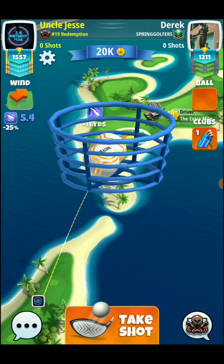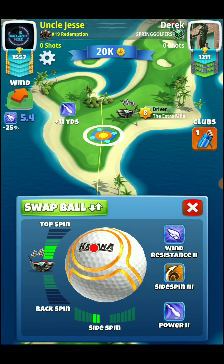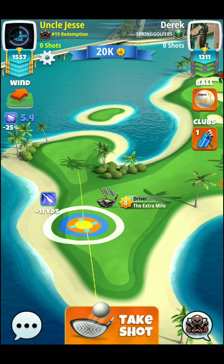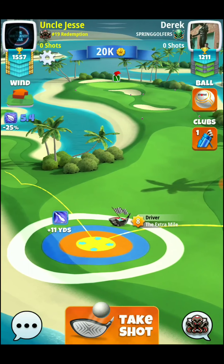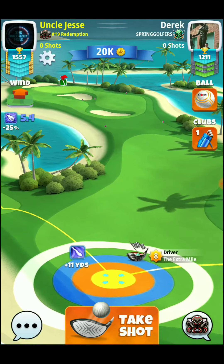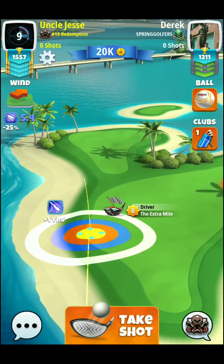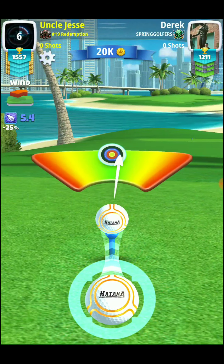For this shot we're going to go with 4 top spin, left spin. We're going to aim our shot — 5.4 is going to be 2.9 rings. We want to aim this shot right down the middle of the fairway. We're going to adjust and then push back up. So 2.9 is going to be our adjustment for this 10% max. Push back up to max distance and then hit the shot.